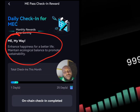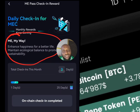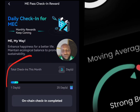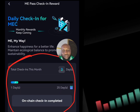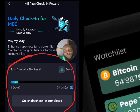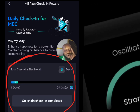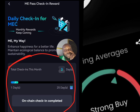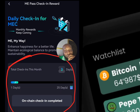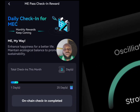If you check in for 25 solid days — just like you're seeing on the screen, my count is going — you will receive a gift, and that gift is tokens. One of the tokens is worth four dollars. That is just it.